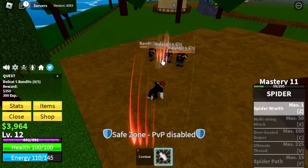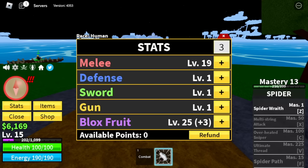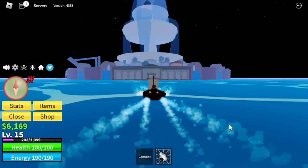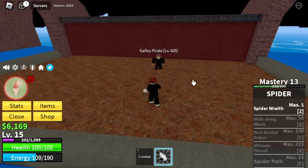So for our first part of grinding, we will leave the Pirate Starter Island at level 15. For the initial stats: Melee 19, Defense 25, Blox Fruits 25. Why is there melee, GamerNome? We'll be using it in the Founding City, again with the Galley Pirates.